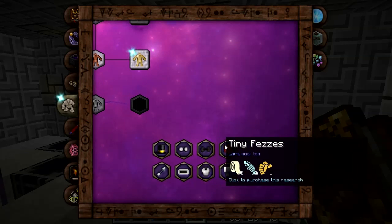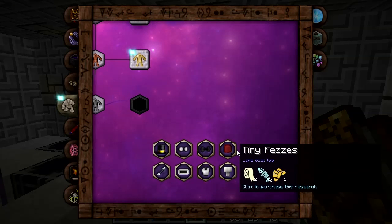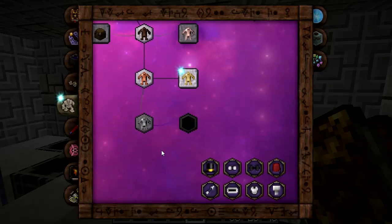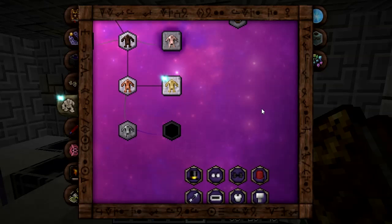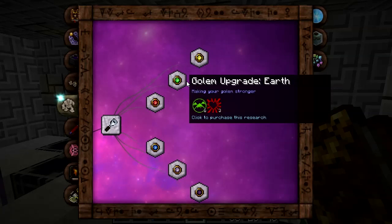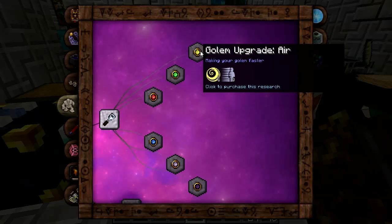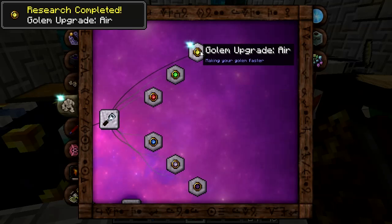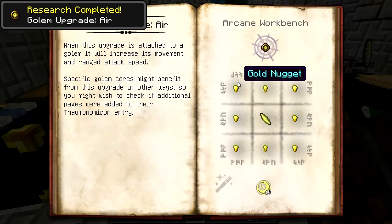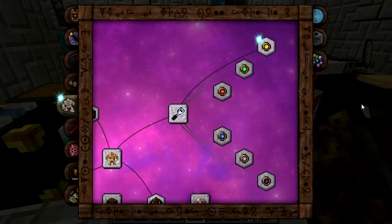There are a bunch of other items down here - I'm not even sure what all of these are. I know they're upgrades, and some of them are new. After double-checking, the air upgrade is the one we're going to want for these golems. Go ahead and click to purchase the research - that's just some gold nuggets around an air shard with 10 air and a wand on the arcane workbench.